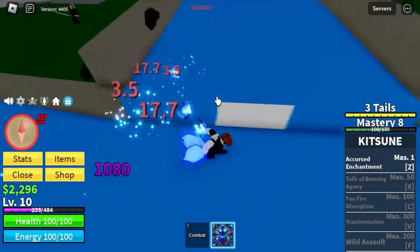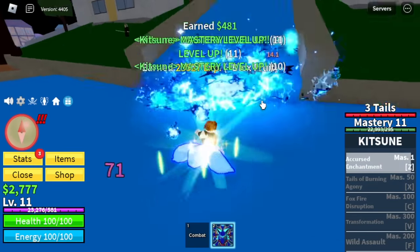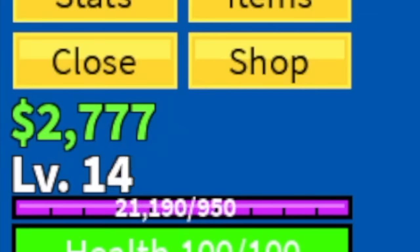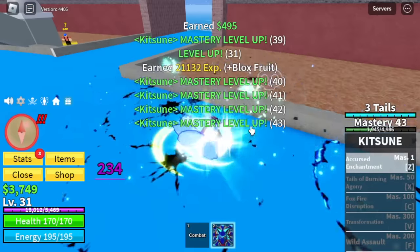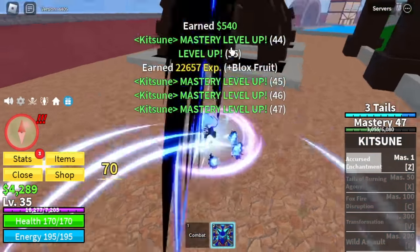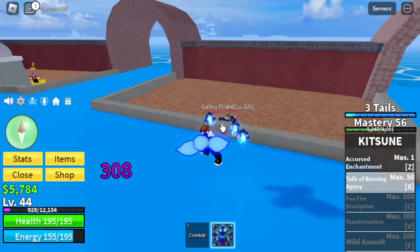If you're having some skill issues, just grind at the jungle. The advantage here is just one kill and you will reach level 24, 25 — really fast. You will also be unlocking your X skill here: the Tales of Burning Agony. This one is really cool.